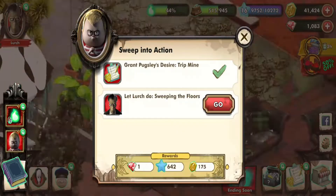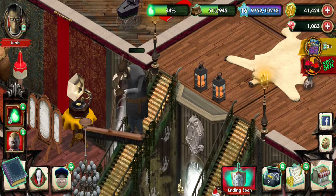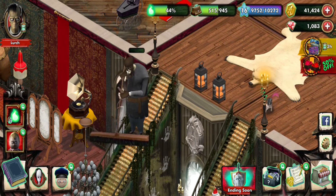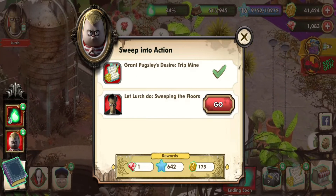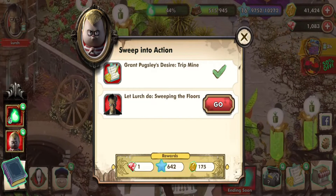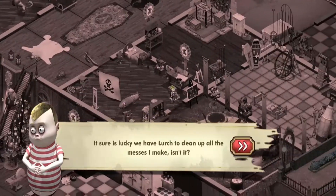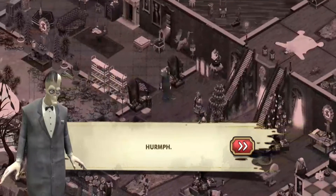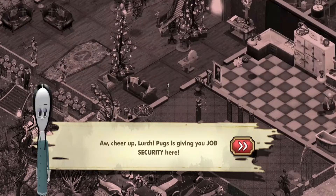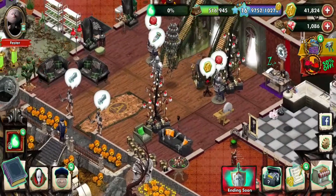He had a sword with him but he never uses it — so that's great. Could have used that for something, but no. Grandma could have used her stick, Lurch could have used his handy thing — but nope. Again, a lot of these characters hold things but don't use them. Anyway, Lurch is going to do that, we're going to be done, and the audio is going to come back right about now.